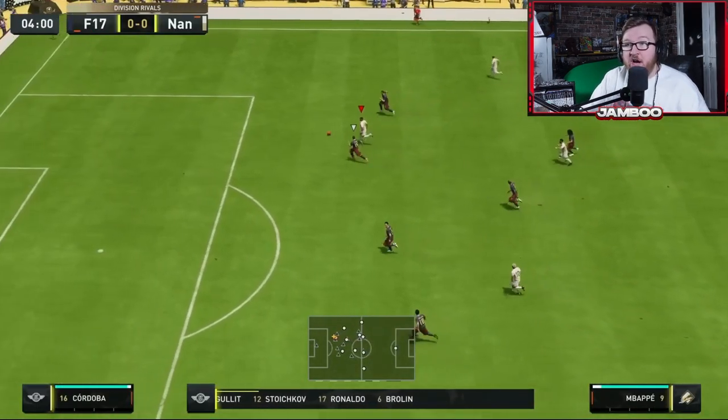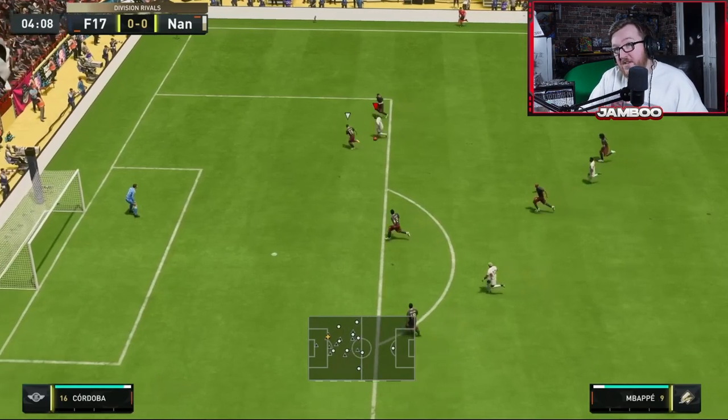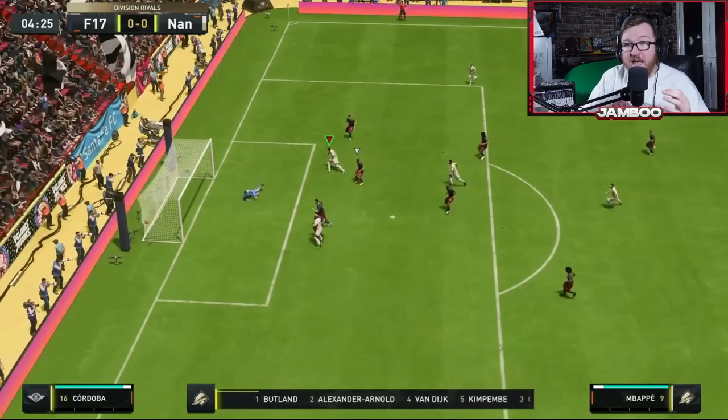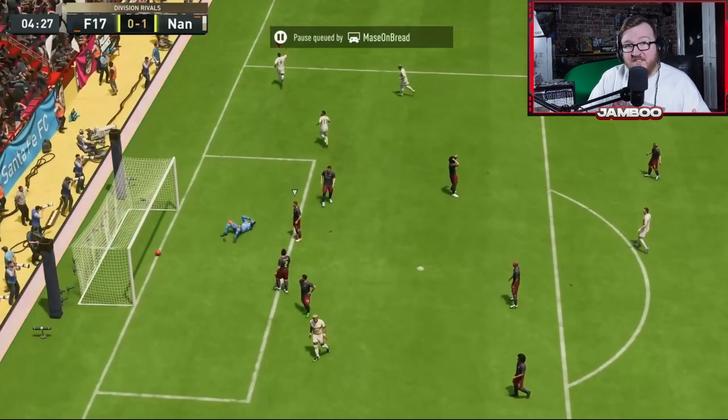And finally, timed finishing. If you don't know what this is, basically you hold down the shoot button, and as soon as your player is about to kick the ball, you press shoot again. If you get the timing right, you get a green timed finish which just rockets the ball into the back of the net. You see that little green icon above his head — that means you've timed it perfectly and he smashes the finish in. It's a lot more consistent than just shooting, so if you can get that mastered, it's definitely something you want to add into your game.